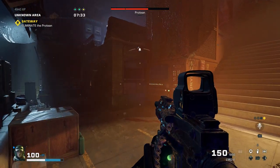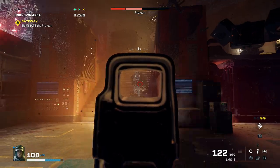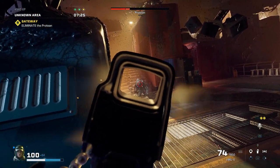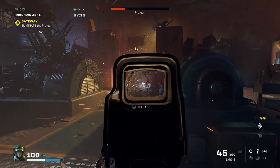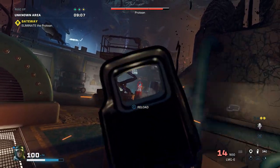You can always use proper Rainbow Six Siege tactics by leaning to one side or the other and presenting a really small target to your enemy. This is especially important against proteans, who can all fire on you from distance. Lean around corners by clicking the stick in and present as small a target as possible.